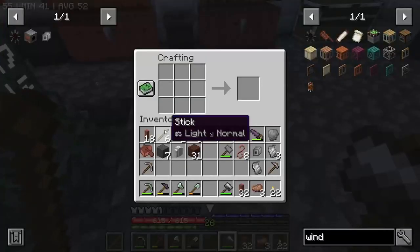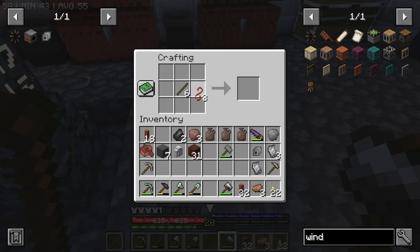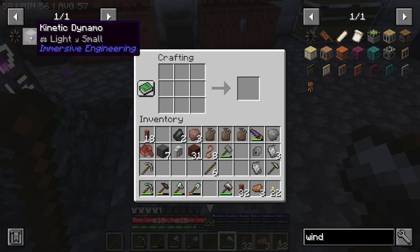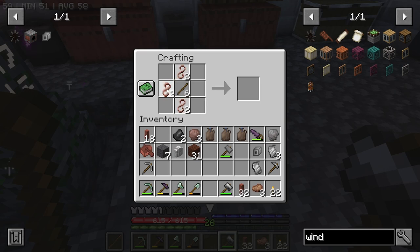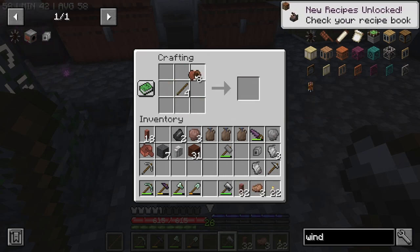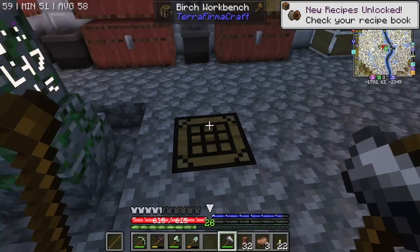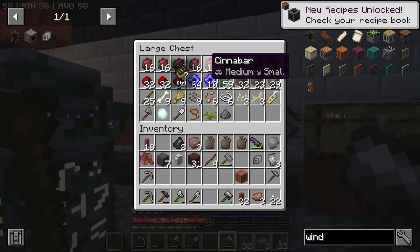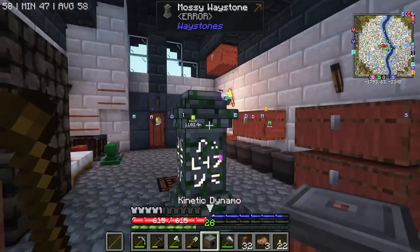Let's just grab a bunch of sticks. I'm confused — does it not like the regular sticks? Is that what that's saying? It's because I'm being silly. There we go. I realise I do need the wire as well. But yes, we can do that, and then I can grab the — oh, I went and got loads of cinnabar as well, so we've got tons of cinnabar. But we have made ourselves a kinetic dynamo — amazing.